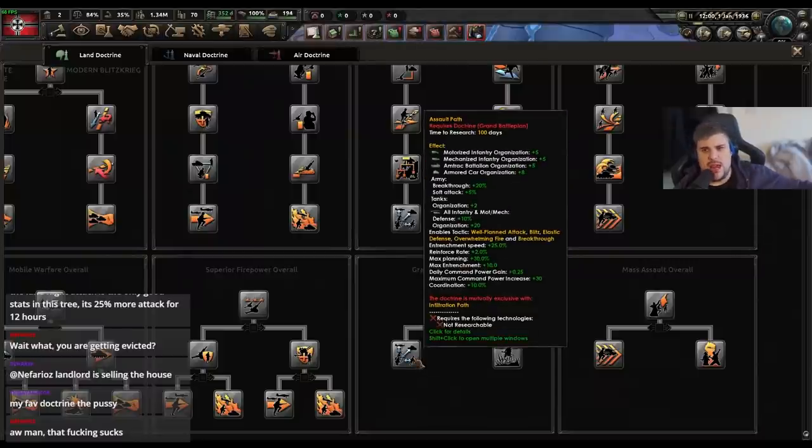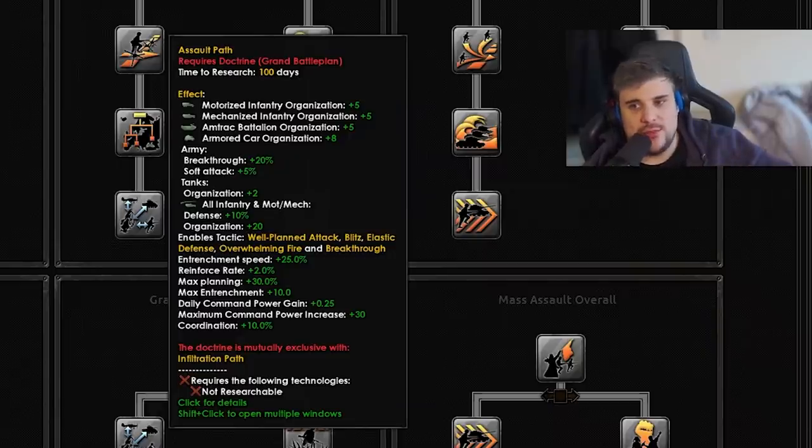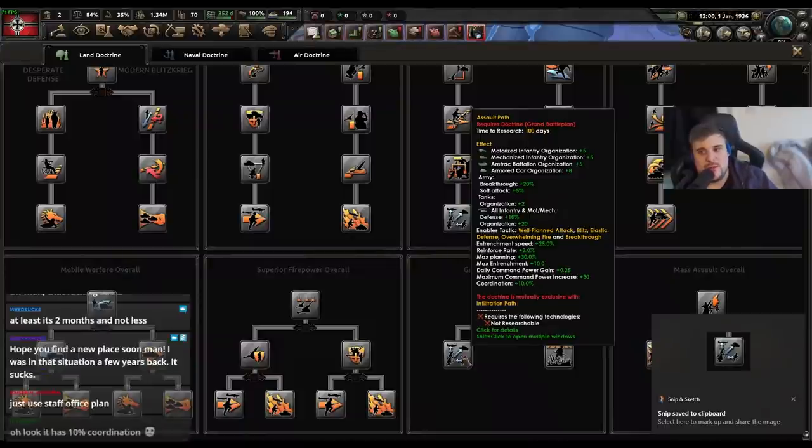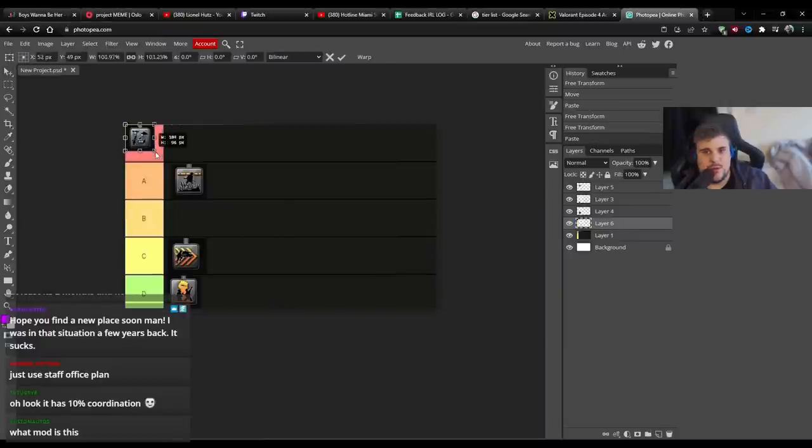Next we have the assault path. This one is geared towards gaining a lot more organization for mobile divisions — it's almost like the attack version of grand battle plan. It gains extra breakthrough for your entire army, which is awesome, and extra defense and org for your entire infantry and mechanized. There are a lot of great bonuses here. The only downside is you gain 30% max planning, which is really good, but planning has to be built up over time and you can't use it for amphibious invasions. It tries to be a little bit of mobile warfare and a little bit superior firepower but kind of does neither. I put it in as B tier.